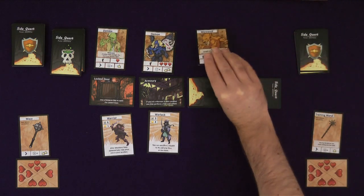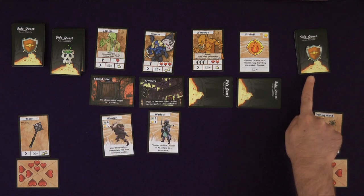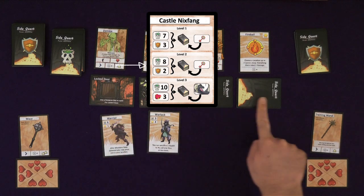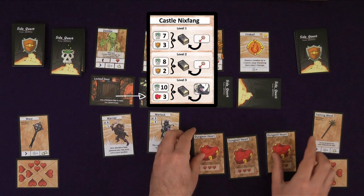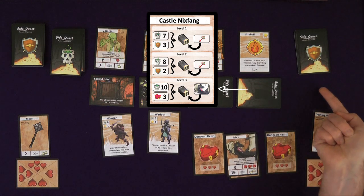The object of the first two levels of the basic scenario is to find the key and escape through the locked door. At this point, the dungeon deck is remade at second level ratios, the dungeon is laid out, and the heroes can freely trade with each other before entering. The third level repeats this pattern, but will have dungeon hearts shuffled into the dungeon deck and a boss at the bottom of it, instead of a locked door and a dungeon key.